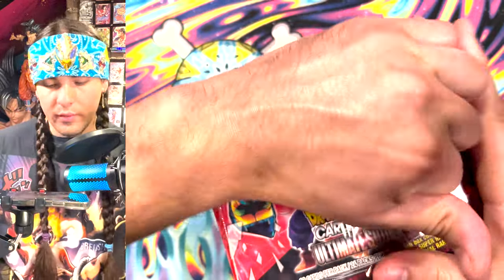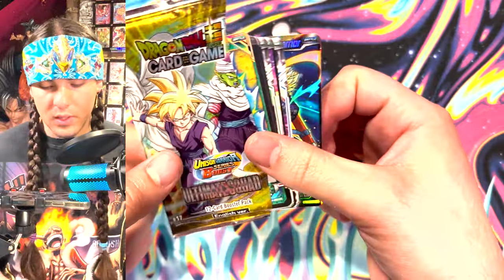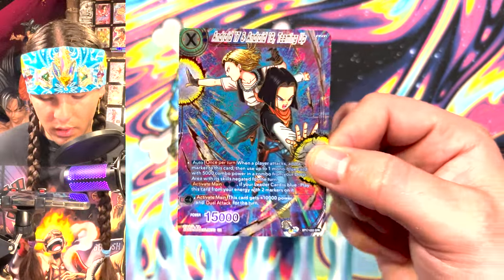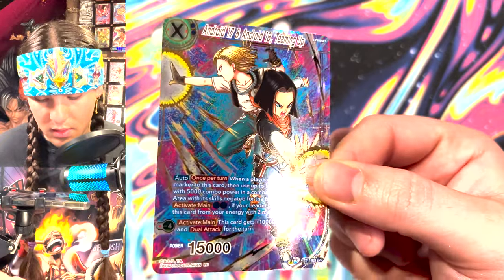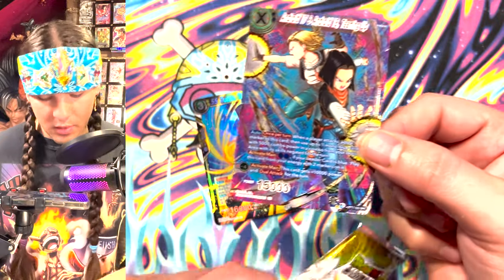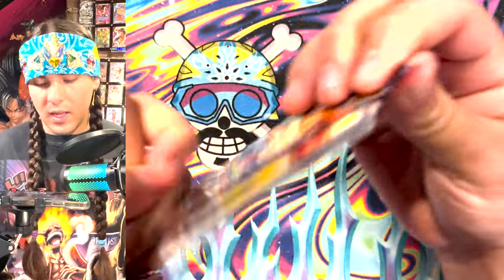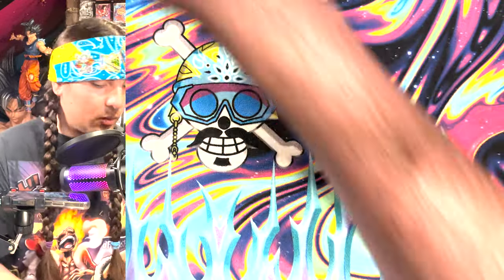This is two SCRs opening in one video — can you believe it? This SPR looks really really good; I love the line work. This set looks absolutely fantastic and this is a really good card — I'm excited to play it. It's kind of cool that Future Trunks, 17, and 18 came out of the same pack. Piccolo leader — I want to play that leader, that's exciting.